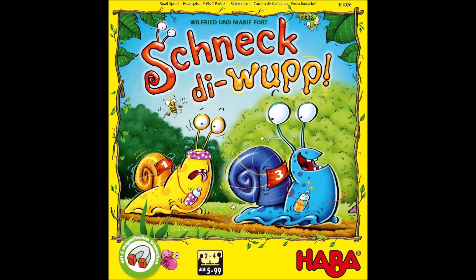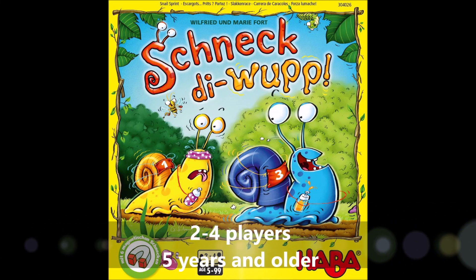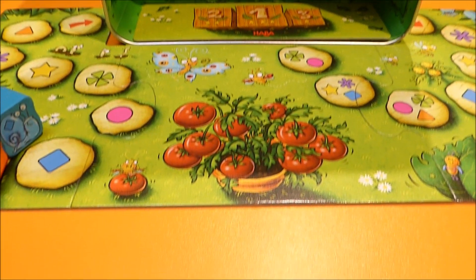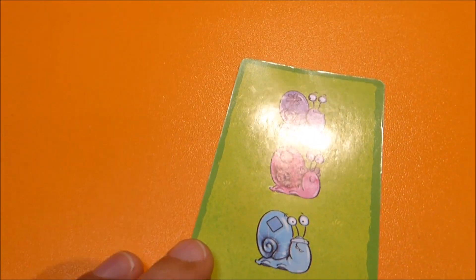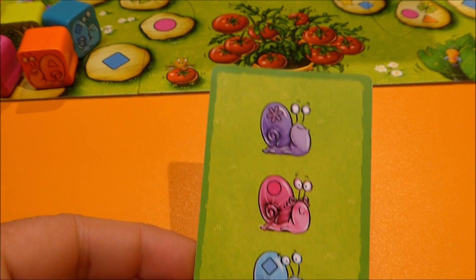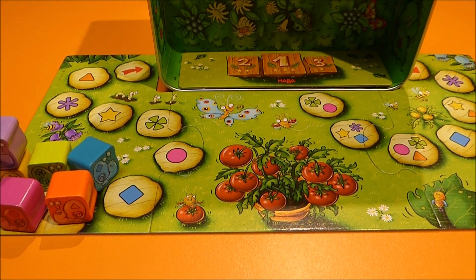Snail Sprint – a magnetic snail race for 2-4 players, 5 years and older. Every player is dealt a race card and looks at it, making sure that no one else can see it. The race cards show you which snails you must get to the finish, because only when they land on the podium will you receive points.